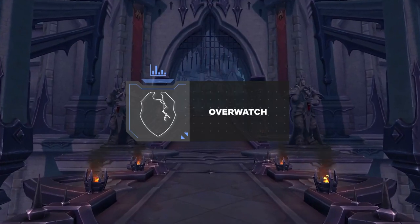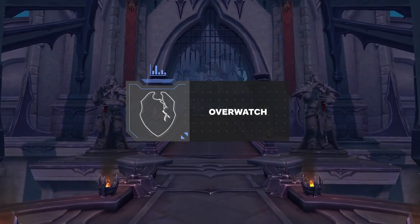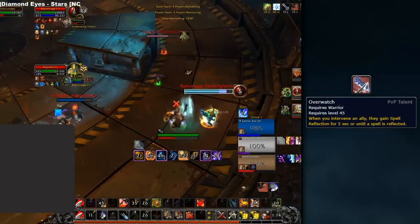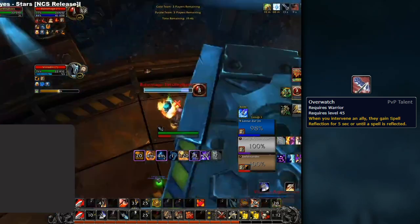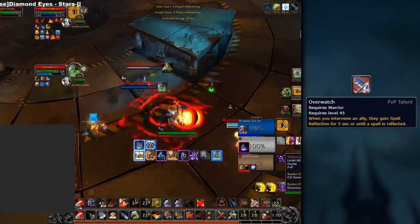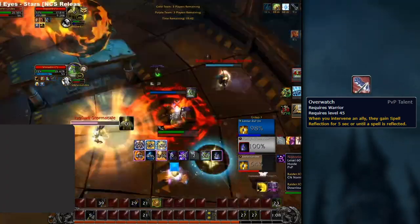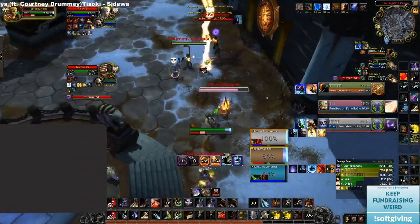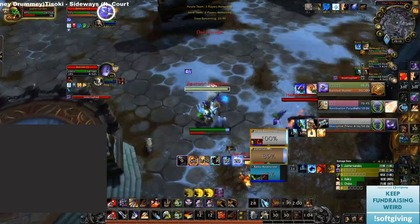Fire Mages can do this themselves by using a Fire Blast on the reflect in order to land Sheeps. This can happen often with early Overwatches from an Arms Warrior. Overwatch is a new PvP talent Arms Warriors have gained in Shadowlands. The ability allows an Arms Warrior to Intervene to give their target a spell reflection as well. You can use your Intervene effectively against casters, which will most likely be the talent of choice against wizard cleaves in general. When played well, it can even work on instant CC, making it super disruptive to any caster. It can even be an annoyance for hunters, being able to reflect many traps if timed well.